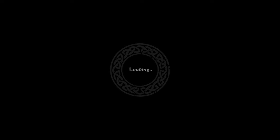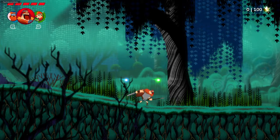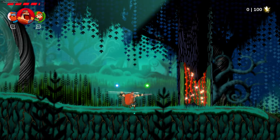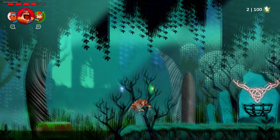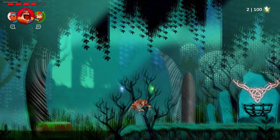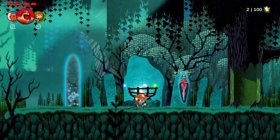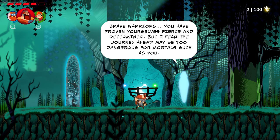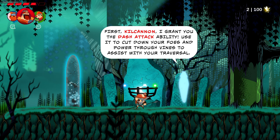There's some poison-looking water here. Suddenly a spirit appears: 'Brave warriors, you have proven yourselves fierce and determined, but I fear the journey ahead may be too dangerous for mortals such as you.' 'Although I have passed into the Shroud of Death, I will use what power I have left to bestow you with skills to aid you in your quest. I grant you the dash attack ability - use it to cut down your foes and power through vines to assist with your traversal. Make haste, every second my sister grows more unstoppable.'